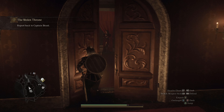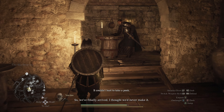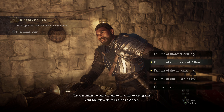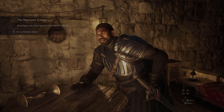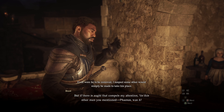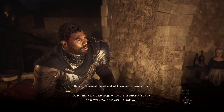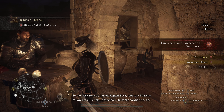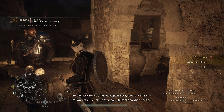Once you unlock this item you are more or less done the Silent Throne mission. At this point just head back to the Star Drop Inn and talk to Brant to wrap up the mission. Make sure you tell him about the Masquerade. You'll get some Wake Stone shards, a Wake Stone itself, and around 6,500 gold, which you can use to do something like buy a house.